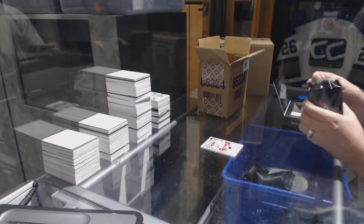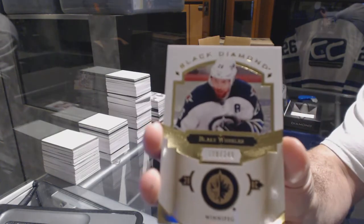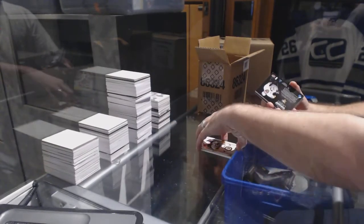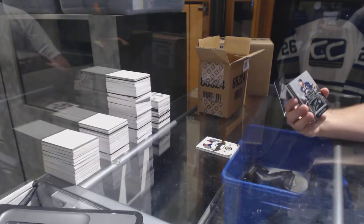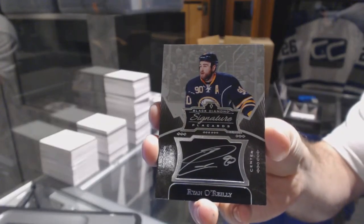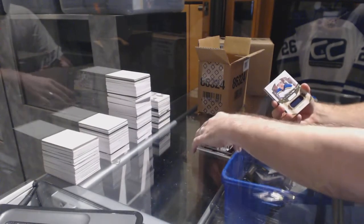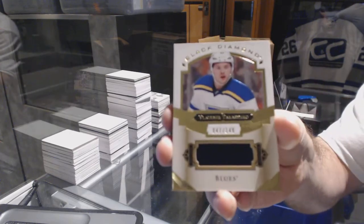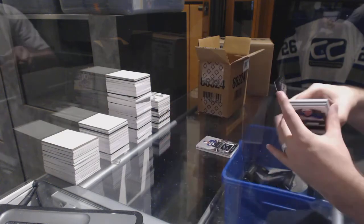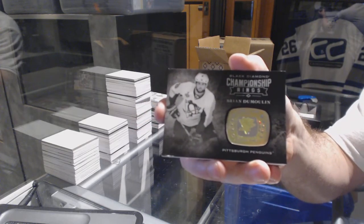I'm going to say Leafs because we've hit like nine Leaf items in this case. For the Jets, 249: Blake Wheeler. For the Buffalo Sabres, Signature Placards: Ryan O'Reilly. Number 149 for the St. Louis Blues: Vladimir Tarasenko. Championship Rings for the Pittsburgh Penguins: Brian Dumoulin.